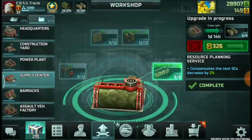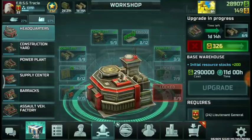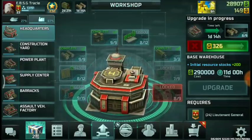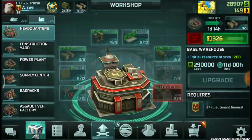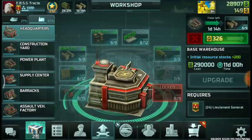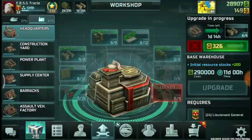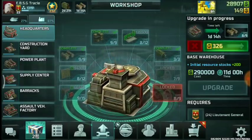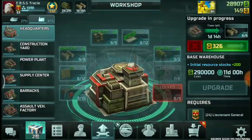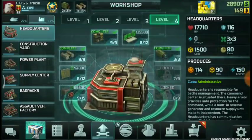Second is your HQ. What we need here is starting resources — that's going to be like the base warehouse, initial resource stocks plus 200. They actually decreased the level where it can be gained, so it's now going to be rank 24 — back then it was rank 25. You need this so that you can build more buildings, produce infantry to get those containers, and upgrade your HQ to get the shipyard faster at the early stages of the game while you're in the development phase.